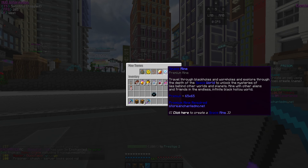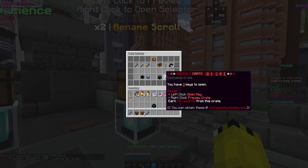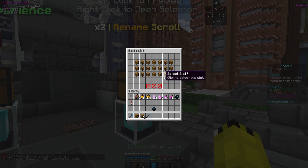We're heading over to our mine. Let's pick the space one — it's pretty cool. I need to unlock it; I had it last time so I'll be right back. We just got our personal mine set up, so now let's open some more crates.